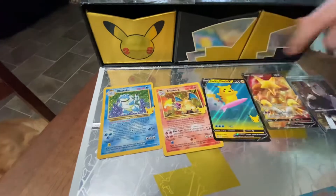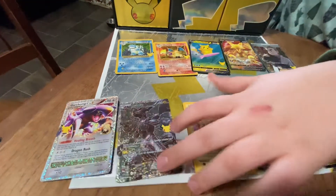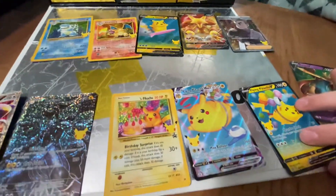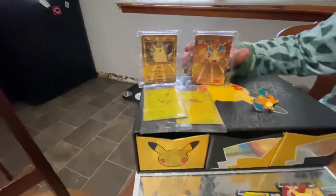And a Blastoise also, Garchomp, I got a Zekrom, a Birthday Pikachu — that one's really rare too — Flying Pikachu V-Max, Flying Pikachu V, Joshi and V, and then here are all the promo cards I got.